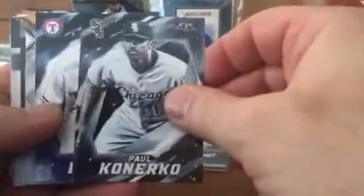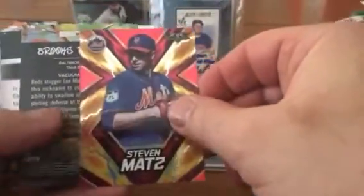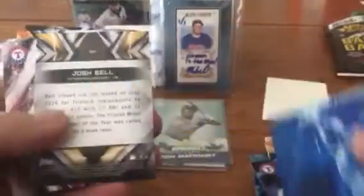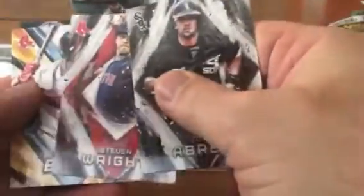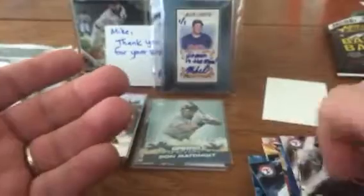Last pack: got a Jim Edmonds, Paul Goldschmidt, Adrian Beltre - Mr. 3000 - Steven Matz with a red foily thing, and Brooks Robinson - the vacuum cleaner - very cool. Brian Braun, Josh Bell - I like this player a lot, good player. Another Rougned Odor, another Abreu, got a Steven Wright, a Mookie Betts, and a Maikel Franco. Pretty cool looking cards overall.